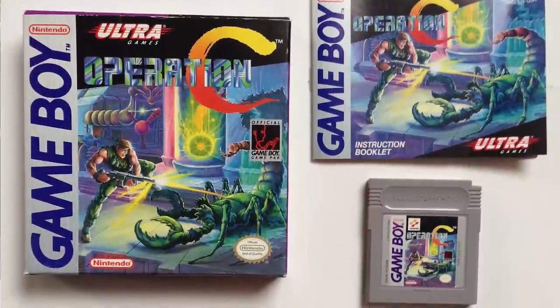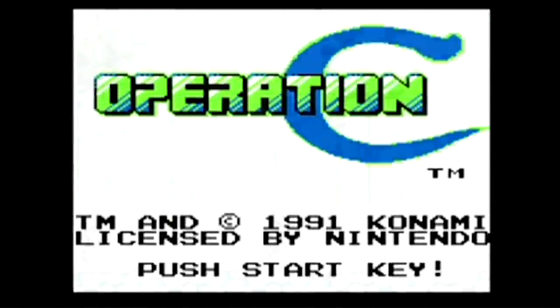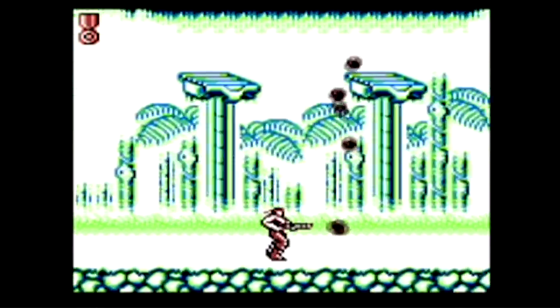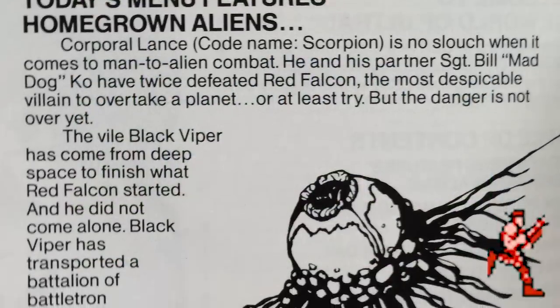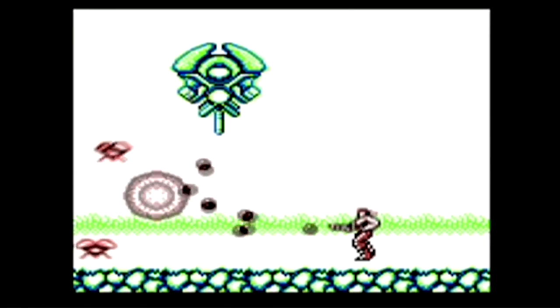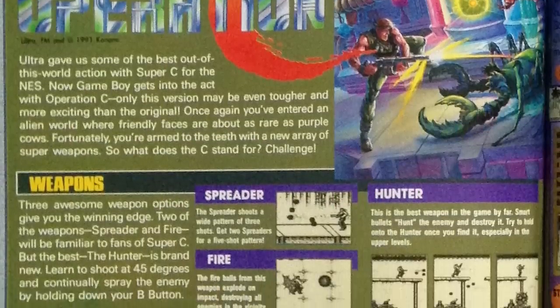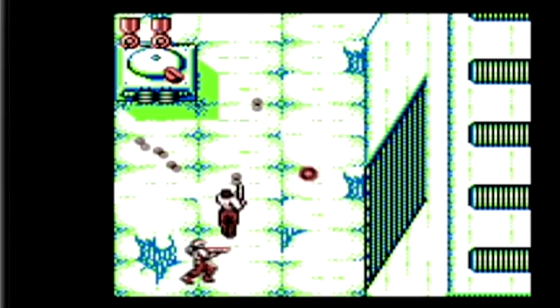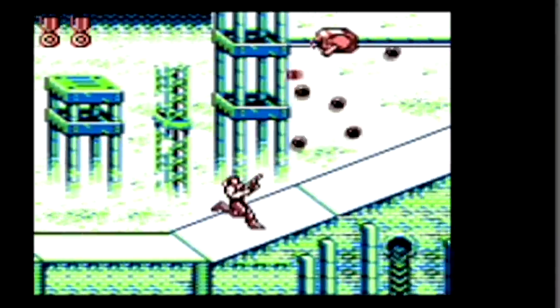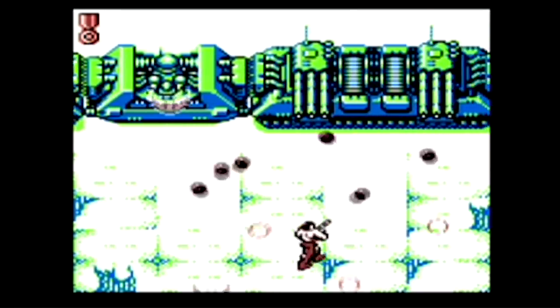Operation C was developed in 1991 by Konami and released on the Game Boy under Ultra Games. This is the first portable installment in the series and one of the only Contra games to be exclusively single player. This time, Scorpion sets off alone on a mission to destroy Black Viper and neutralize an enemy force that is storing an alien cell in their base. The game draws inspiration from previous NES titles featuring similar graphics and gameplay. Most of the soundtrack is taken directly from the first Contra game, and the stages share design similarities to Super C.